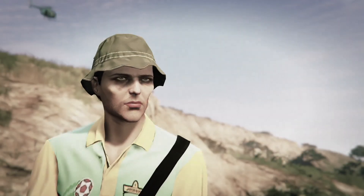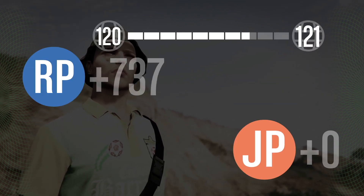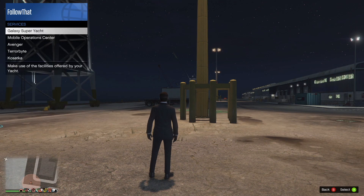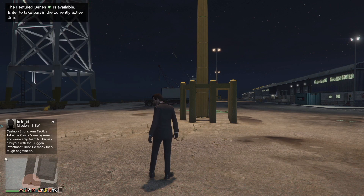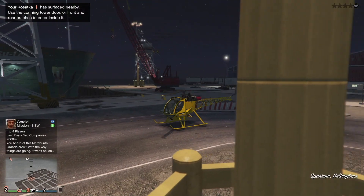I've run out of lives and got wasted, then I respawn back on the main island of Los Santos. Now if you see in the little map — top left of the map, in the bottom left corner of the screen — there's that little rotating helicopter sign.